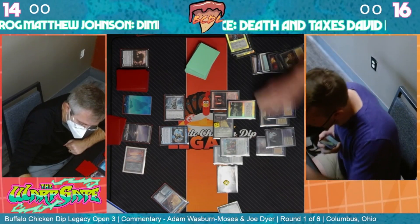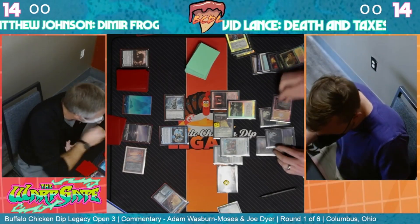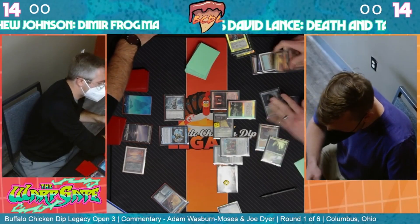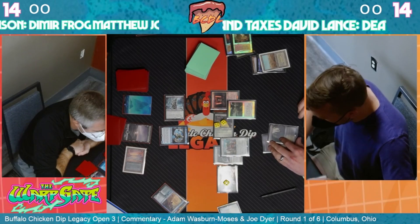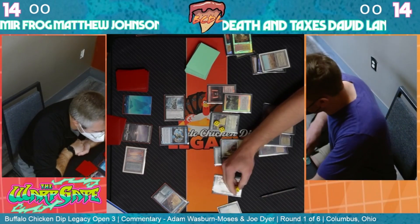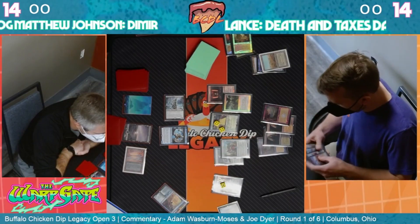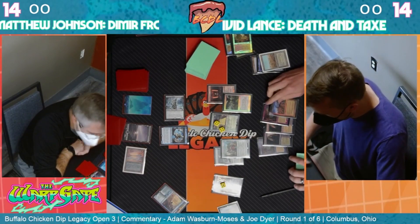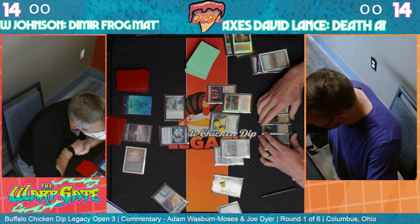Emperor Bones can always grow to a four-four and trade with things - I don't think David cares that much. Just exile some of his own stuff and make the Lion Sash even bigger. Probably just make a push at lethal - he must be close. Wasteland - that's pretty good, putting two more permanents in the graveyard.